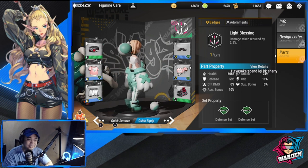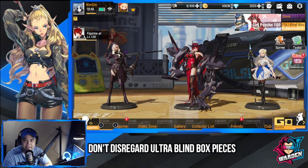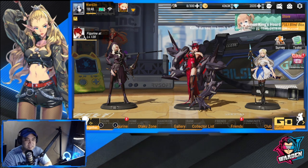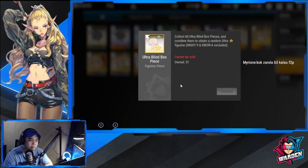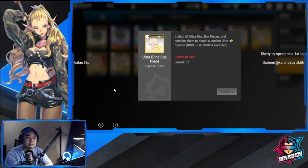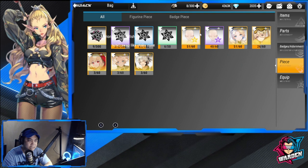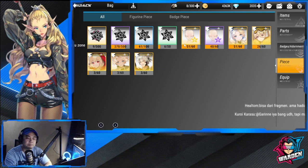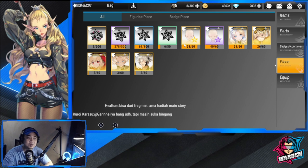Tip number five: don't disregard your blind box pieces. The ultra blind box piece in particular is where I've gotten most of my ultra figures so far. I actively look for these in events, the shop, and in content. If you reach 60 pieces, it's guaranteed to be an ultra — you don't know which one, but you're guaranteed an ultra. So look out for these because they will really help you progress further in the game.